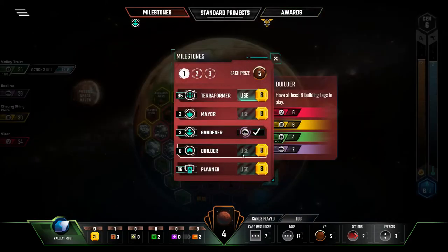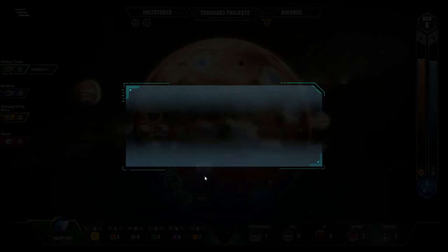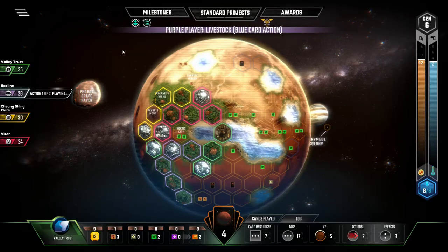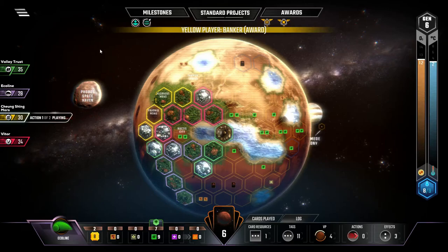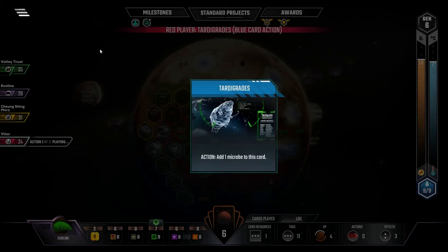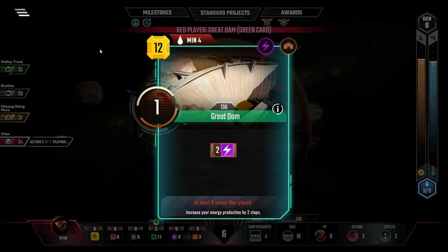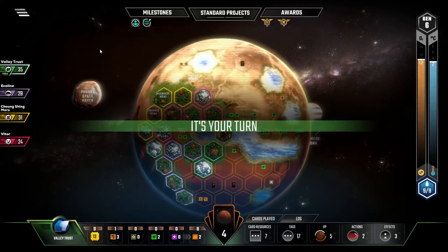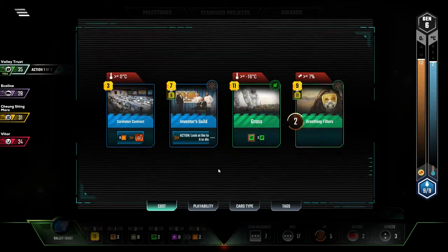We're not even close with... oh but we have Terraformer — I just realized we hit 35. I always want to get at least something going for me — if it's not cities and greeneries, it's Terraformer. Banker — I'll give you Banker. There goes Ice Cap Melting, last of the cheapest Makan Ocean cards. There's the Tardigrades — meat's back on the menu! We need stuff that makes us money, and we also need science tags.